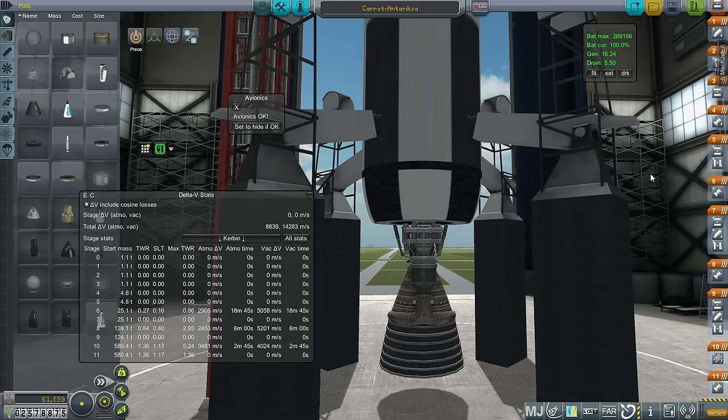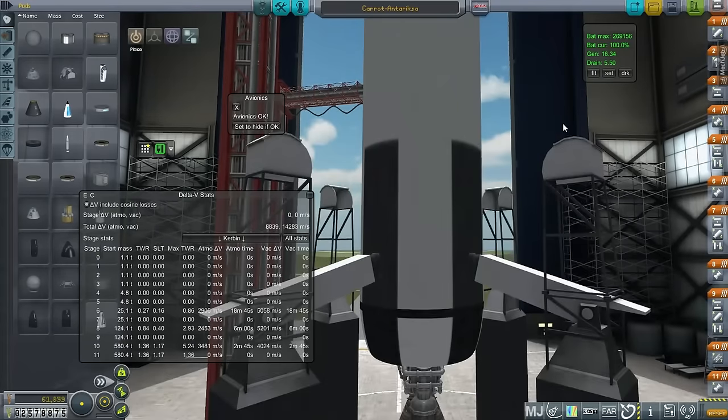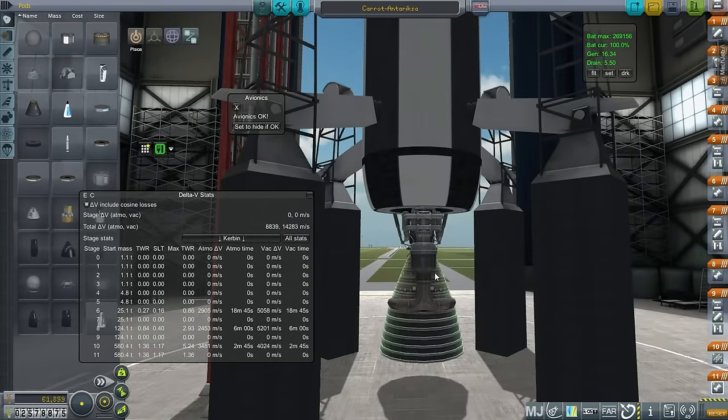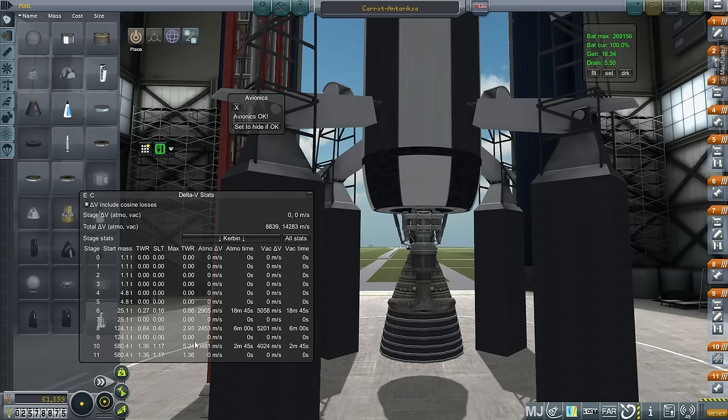Hello everyone and welcome back to my Realism Overhaul series in Kerbal Space Program 0.90 beta. In this episode I am going to try to get a Kerbal into orbit around the moon and bring that Kerbal back safely. I'm going to do that on the larger Antrixa rocket with the F1 engine that we saw in the previous episode, and that means a high thrust-to-weight ratio, higher than usual for a crewed rocket.